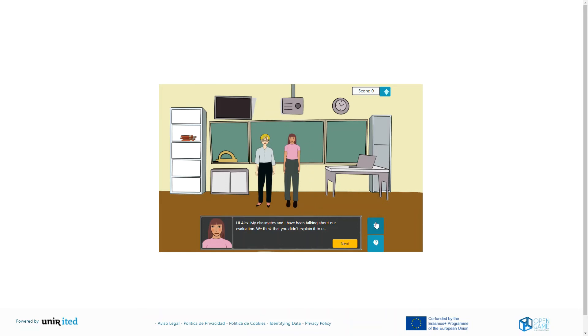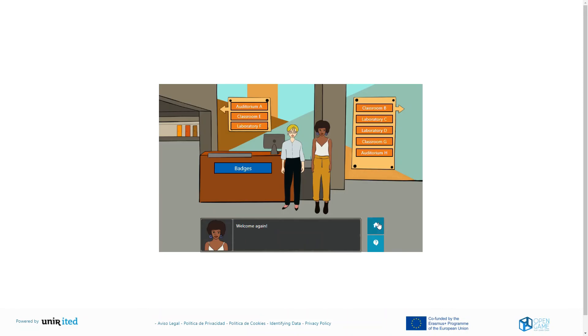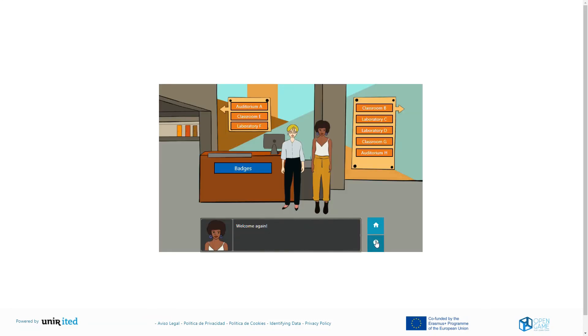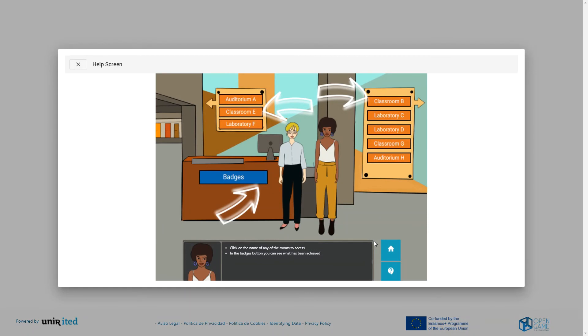If you click on the home symbol you will go back to the university hall. If you don't know what to do, click on the question mark symbol and you will get some guidance on how to continue the game.